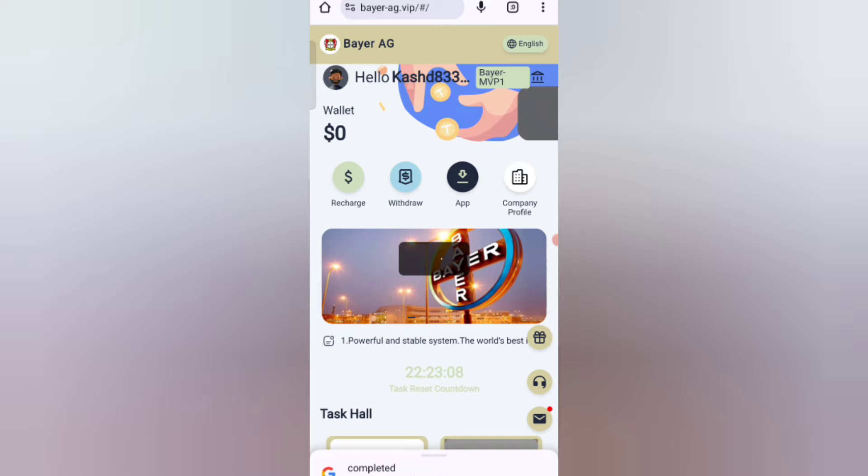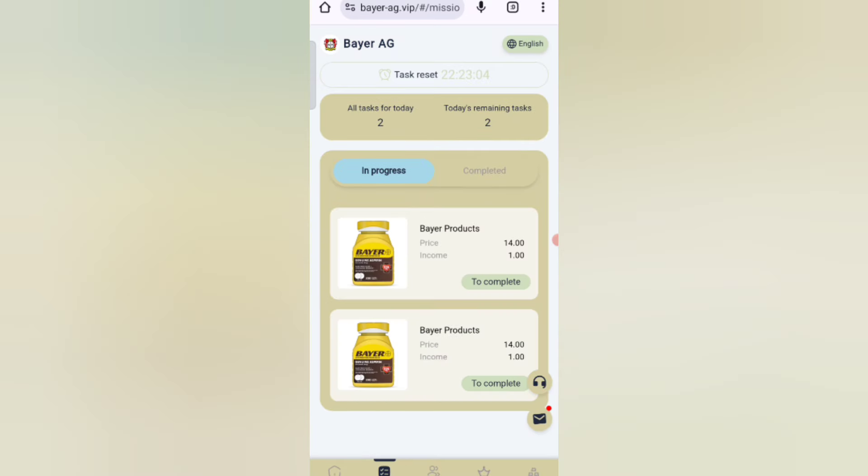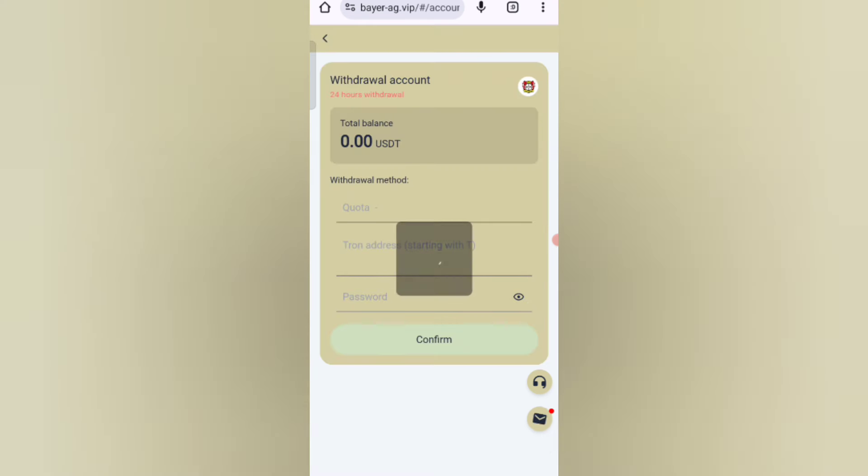I already recharged. Once the recharge is complete the amount will be added to the website. Now I will show you how to get your task. Click on the task option and as you can see on the screen, my task is successfully completed and I will receive my commission.